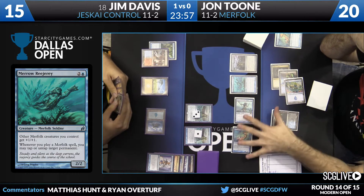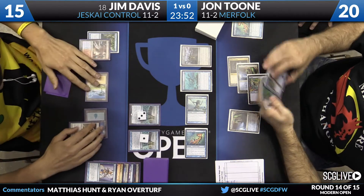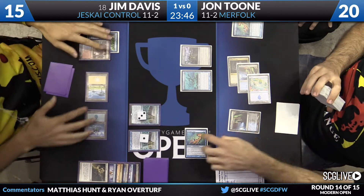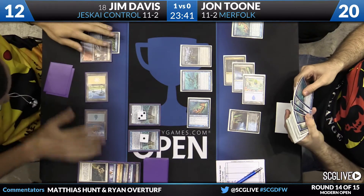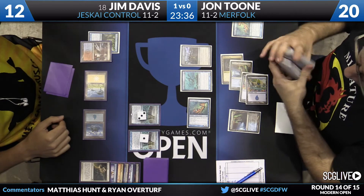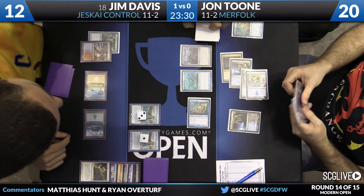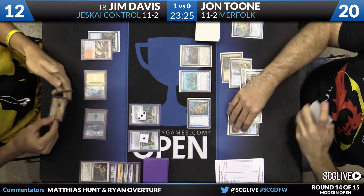A lot of pressure on Jim to have Wrath of God on the following turn. Jim will attempt to Path to Exile the Master of the Pearl Trident, and it works — creature exiled. Jon will go ahead and get a basic, so now it's only three damage off the Silvergill Adepts. Jim kept a red source on top — a Scalding Tarn — so producing a basic Mountain the following turn and maybe having a Snapcaster Mage for Lightning Helix could be solid for Jim.